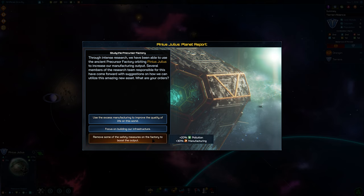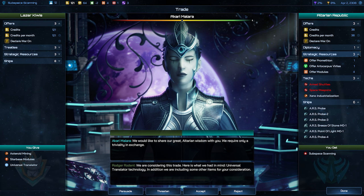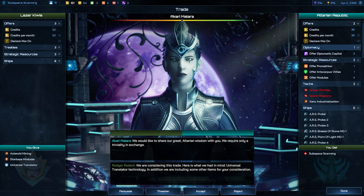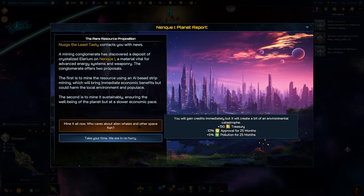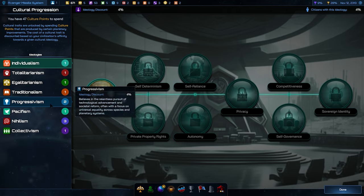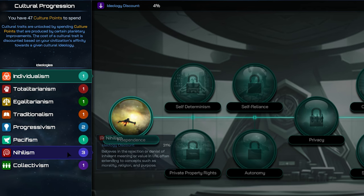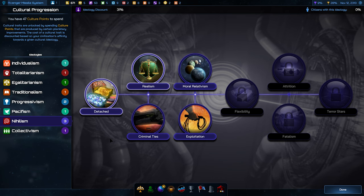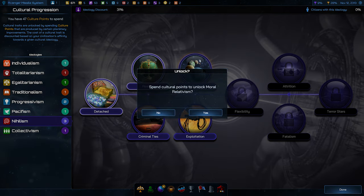How should I utilize this leftover precursor factory to the best of my people and my economy? This is further strengthened through Galactic Civilization IV's diplomatic system, where I can trade those resources or awards I might have picked up, among many other things. Events can also lean into the ideological makeup or cultural progression of your people, split across categories from pacifism to totalitarianism, nihilism or individualism — all of the isms are on offer — each presenting a tree with progressively stronger abilities.